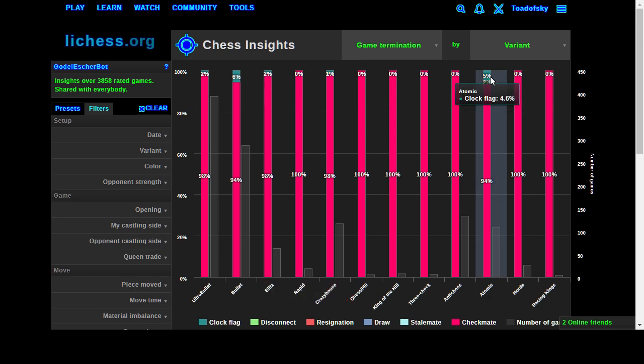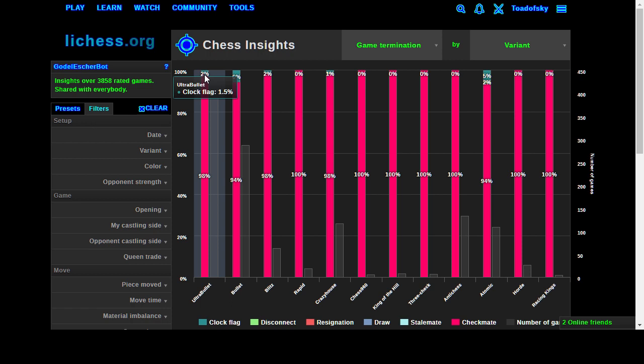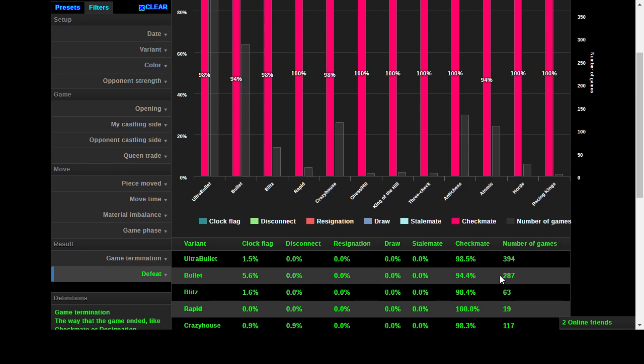Looking at the size of the black bar, that represents how many games we're playing - did we seriously disconnect that much while playing atomic? We also have 2% clock flag in blitz and similarly in bullet and ultra-bullet. I'm completely blown away that disconnects would be so common. I want to look at those games where we disconnected and see under what circumstances the engine was disconnecting.